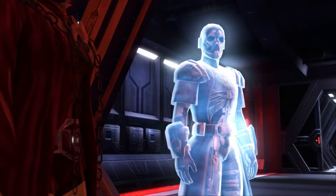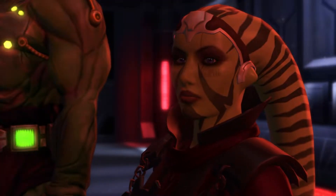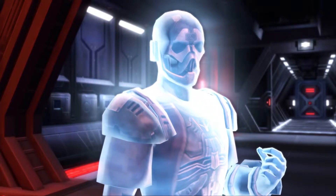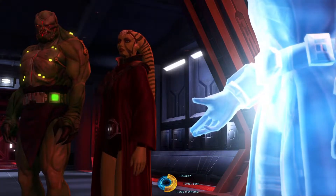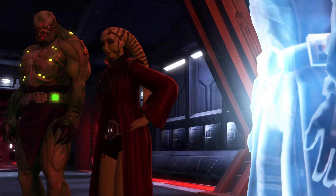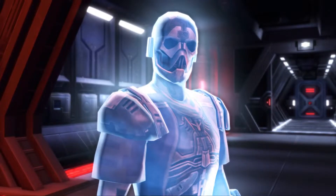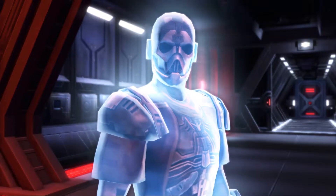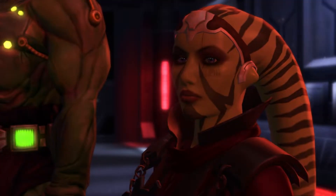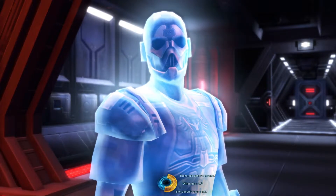The ancestor ghost speaks: 'You have done well, flesh of my flesh, in seeking out your inheritance. But things are more dire than I suspected. I have discovered the nature of Darth Zash's strange rituals — there is no doubt she intends to cause you harm. Yes, her words smell of honey and taste of poison. Zash praises your great strength yet she fears it. The rituals she performs are to protect her against the Force.'